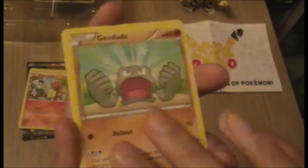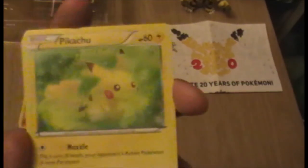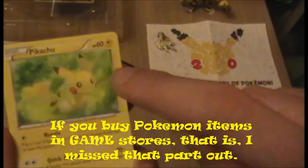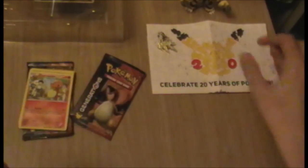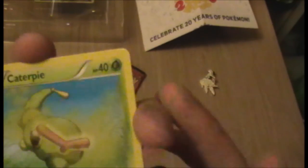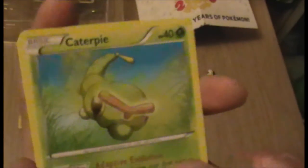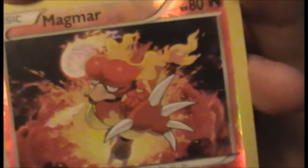Was that the Geodude from Flashfire? I could be wrong. We've got a Pikachu — in the UK if you buy Pokémon items, you get holo variants of some of these things with a Pikachu stamp. It's worth going in to get it; I'm not sure how rare they are but they're nice to have. Got a Caterpie — that's some reprinted art as well, cool.